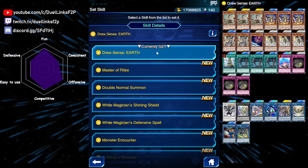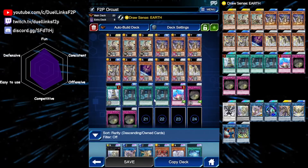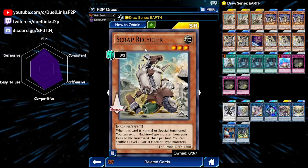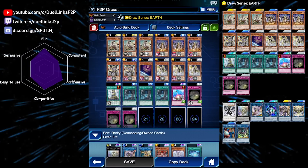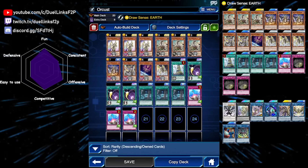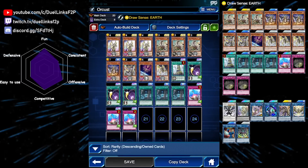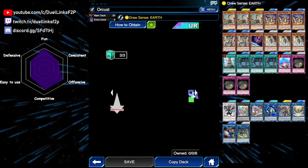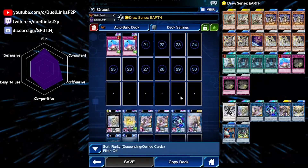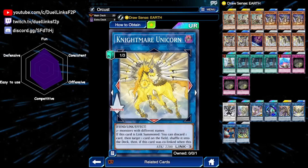For our skill, we are playing Drawsense: Earth. It allows us to draw an Earth monster if our life points decrease by 1500. The Earth monster we're playing is our best starter — Scrap Recycler is an Earth, and the other Orcust monsters are all Dark, so we're guaranteed to always draw Scrap Recycler when we need it. In the expensive version, we are playing triple copies of Harbhorror because it is the best Orcust, searching your deck and giving you a free monster. We're playing triple Cosmic because this deck does lose to backrow, and also triple Compulse. In the extra deck, we will be playing two copies of Galatea because you can summon two of them during a single turn, which is useful for some combos. And we're playing Nightmare Unicorn because it is a Dark.